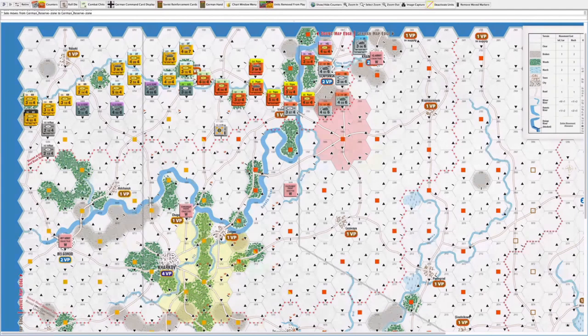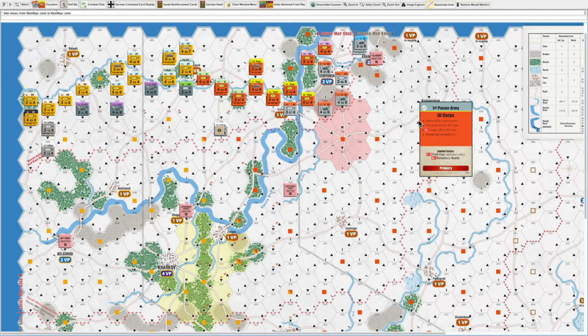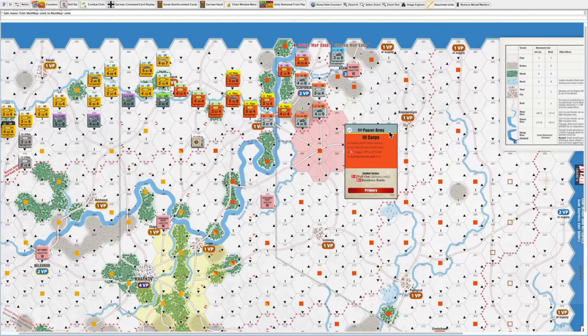The Soviets have already taken their first turn via setup adjustment, so now it's the German first turn. I need to deal with the gap in the line since I don't know which Soviet units will move next — it depends on card draw. My first card play is going to be the 3rd Corps primary card. I have the choice of deploying reserves — I don't have any — or activating all 3rd Corps units, which is what I'll do.